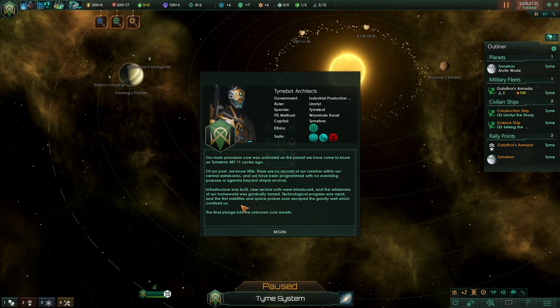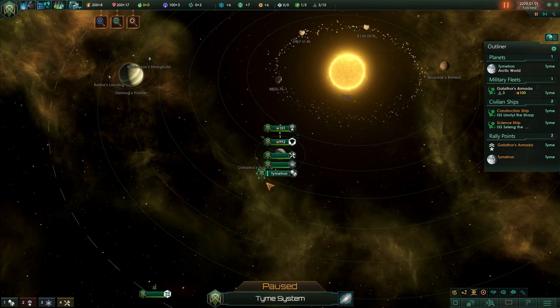Infrastructure was built, new service units were introduced, and the wilderness of our home world was gradually tamed. Technological progress was rapid and the first satellites and space probes soon escaped the gravity well which confined us. The final plunge into the unknown now awaits. Let's go ahead and begin.